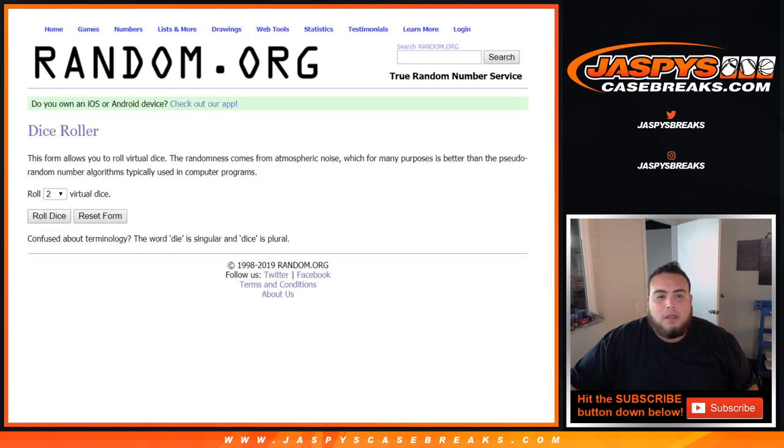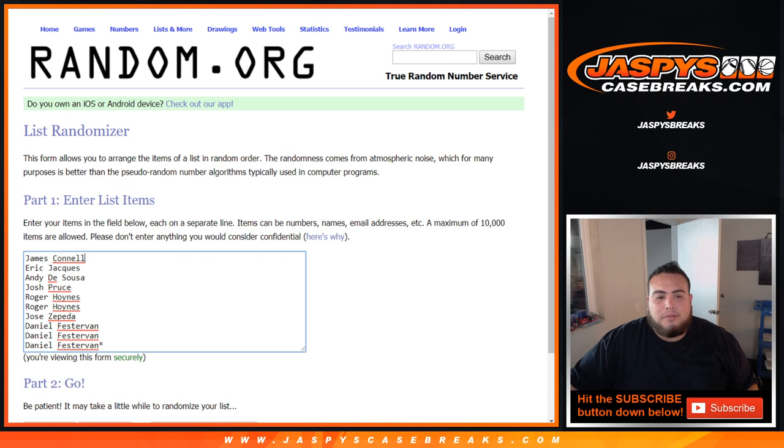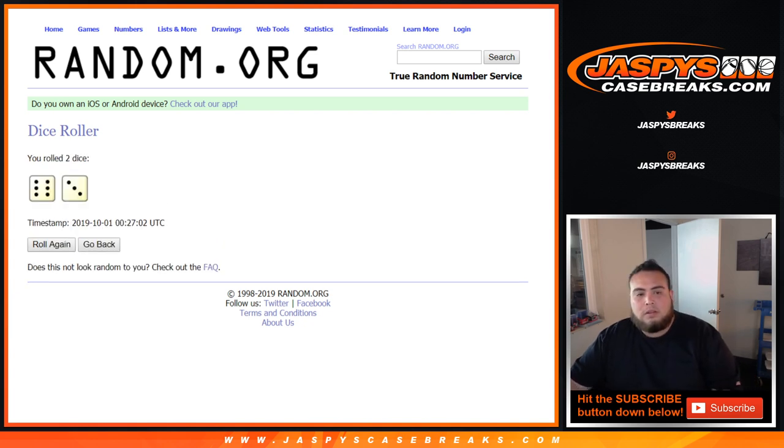Here you go — dice roller. List of customer names from James down to Daniel. Last 3, 0 through 9. Let's roll. We got a 6 and a 3, 9 times. Good luck.